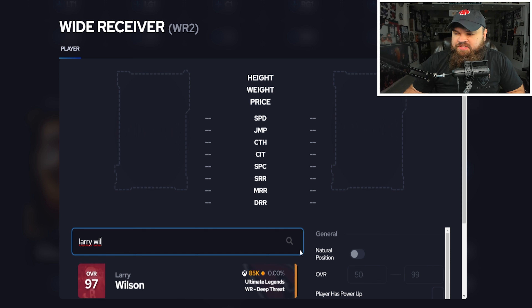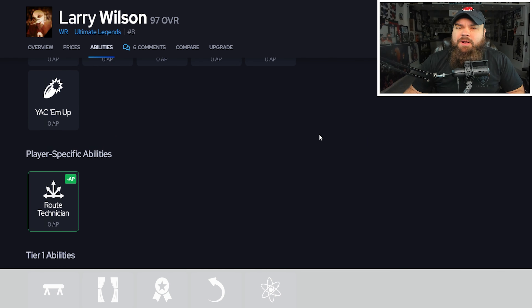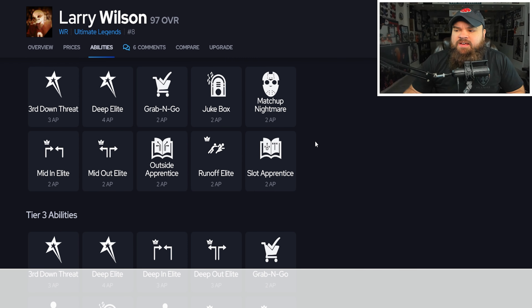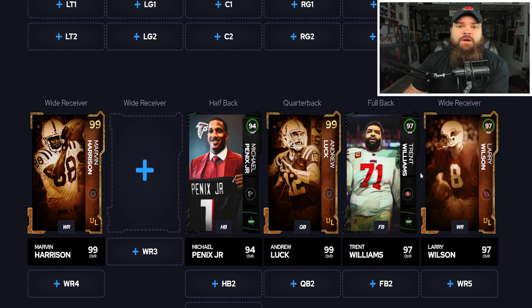For WR2, this might shock you, but we're going with Larry Wilson's wide receiver card — under 100k. The speed isn't there, but ability-wise he's great. He gets route tech for zero and evasive for zero. Just another card that well outplays his price.